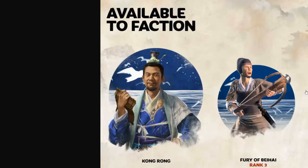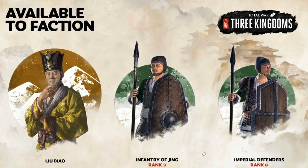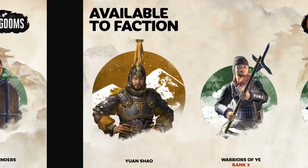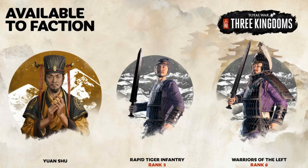Gong Rong gets the Fury of Beihai and the Thunder of Xian'an — unique crossbowmen exclusive to him. Liu Biao gets the Infantry of Jing and the Imperial Defenders, very decent and sturdy spear units. Yuan Shao gets the Warriors of Yi and the Defenders of Hei Bai — some good polearm units.